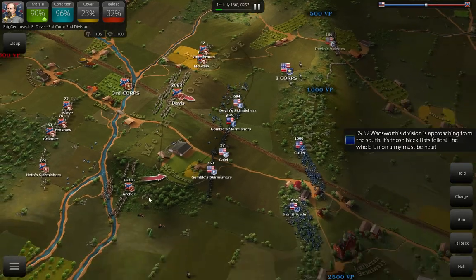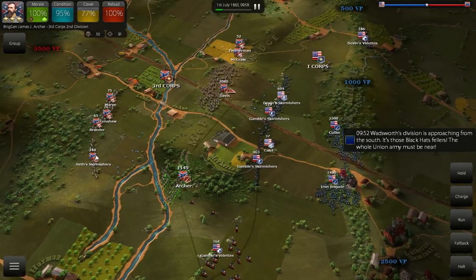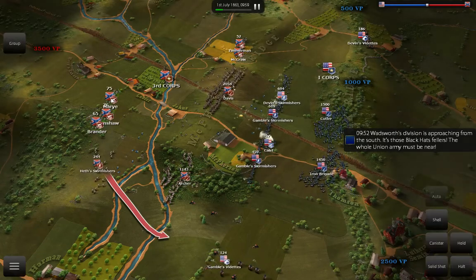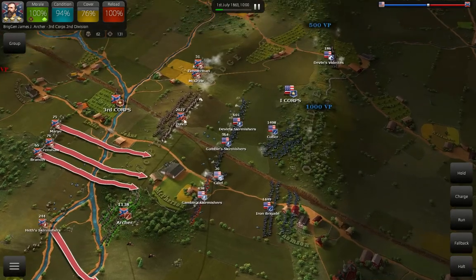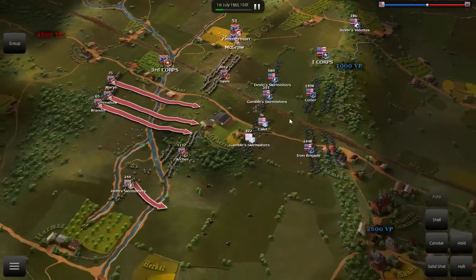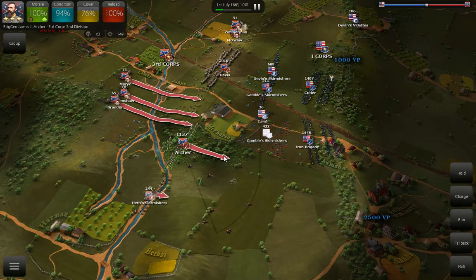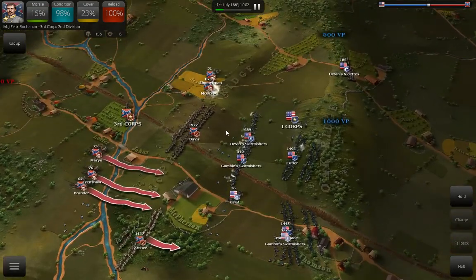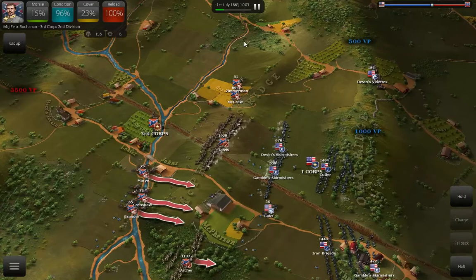We now hold this ridge. We'll move forward just a little bit with Davis, and let's have Archer now turn and fire on Gamble's Vedettes, then turn into the skirmishers. Let's get these cannons up here — we're really going to start putting some pressure on them now. Continue to fire into Cutler. Get these cannons moved up, and then we're going to pour fire into the Iron Brigade before we come across the field. Just hold up here on top of this hill. We want to pound into them and really start to lower their morale.